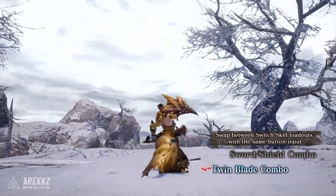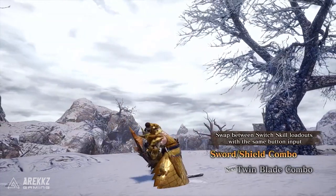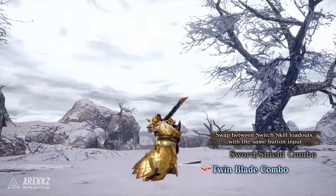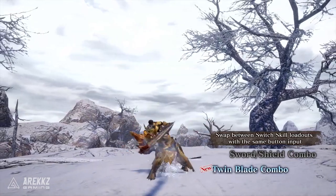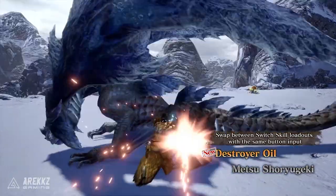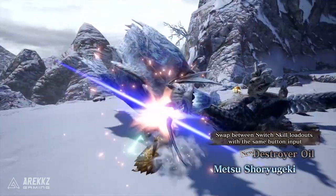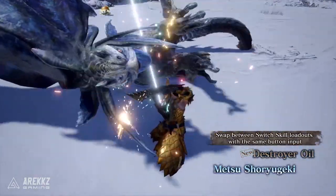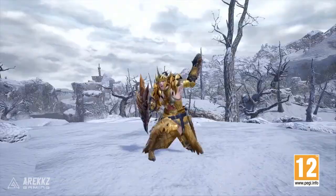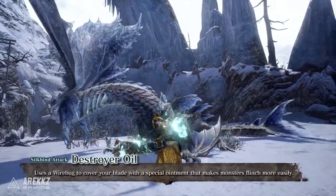So I would therefore imagine this means you can go and apply the Destroyer Oil and then switch to your Metsu Shoryugeki — which is already a move that has great flinch potential. Throw on the Destroyer Oil and you're going to be flinching things left, right, and center. You can also swap between the two different combos — the sword and shield combo and the twin blade combo — on the fly, which is so awesome. They also show in the video that when you use the swap evade function, it perfectly times it, so you can go from knocking the monster down using Destroyer Oil, to quickly and seamlessly evading over towards the head to use Metsu Shoryugeki for maximal damage. This is hella cool. I'm sure there is lots more stuff to discover, but initially, that is a look at the Sword and Shield.